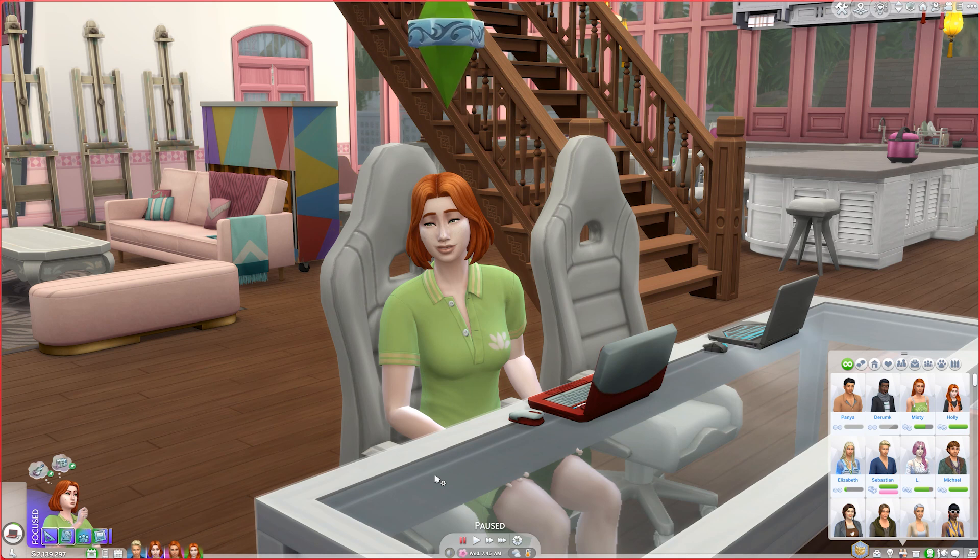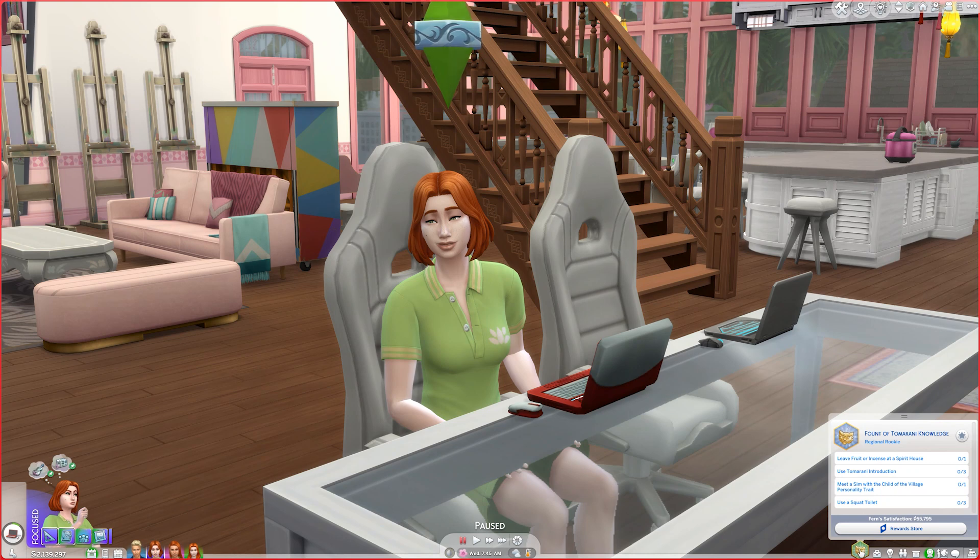We're going to work on two of the four new aspirations: the Tumorani knowledge aspiration and the fortune one focused on being a property owner. We'll explore the world and try to find some of the marbles and tassels, which are the two new collectibles. There is also a new part-time career available for young adults and up, and one of our two adult Sims is going to do it.